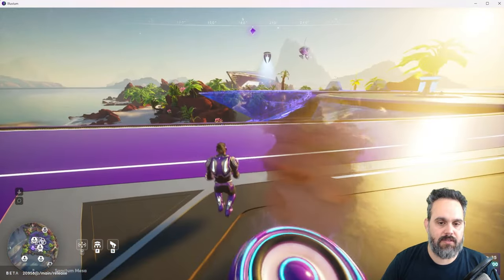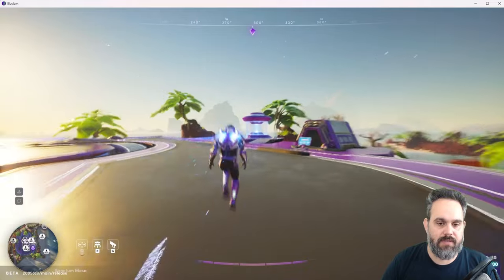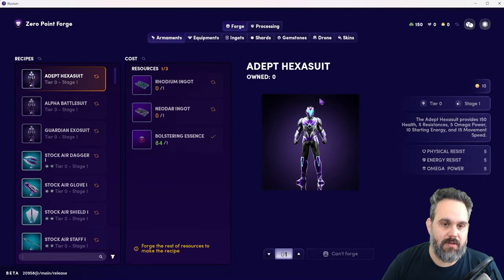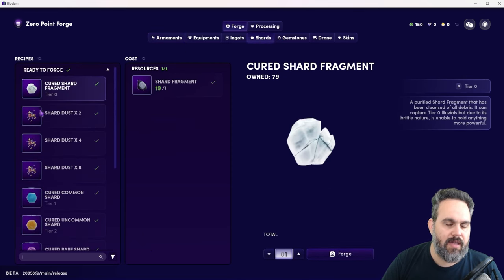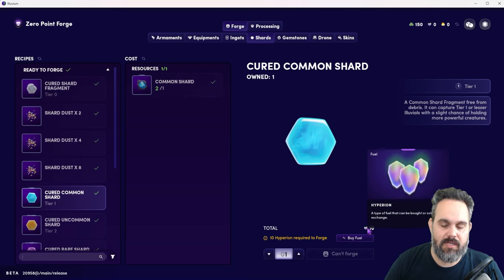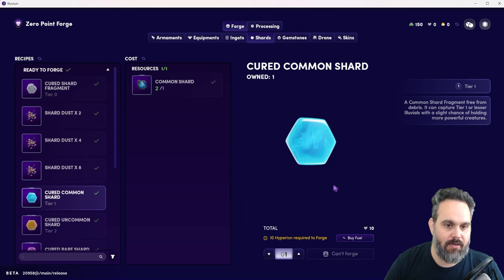Let me jump into the crafting table to show you. Come here to the teleport and go to the crafting table. Here under shards, the shard fragment is what you craft on Stage 0 — that won't cost you anything and you can capture as many Illuvials as you want on Stage 0. The curated shard is what you'll need for Stage 1. You'll need a common shard plus Hyperion, so you may need to buy some Hyperion on the market if you want to craft it.